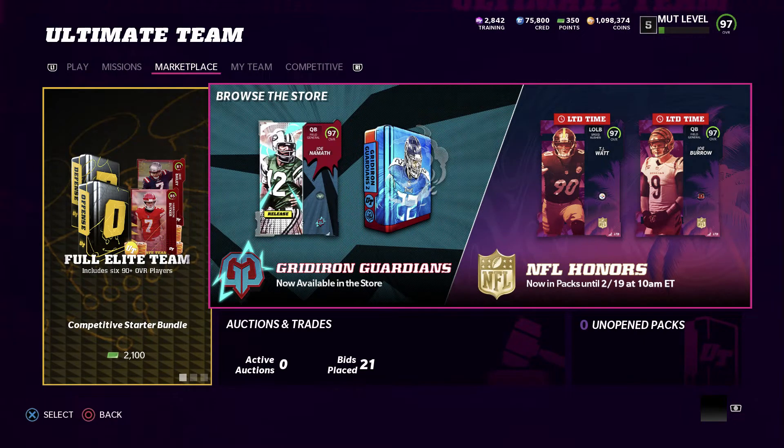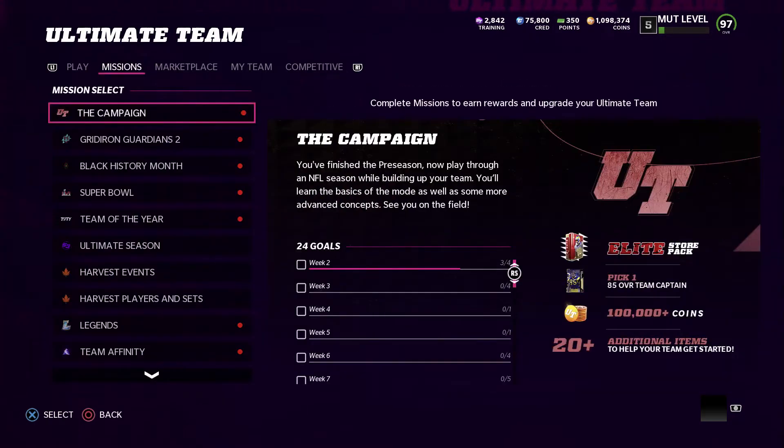What's up guys, it's your boy. We got a ton of content that came out recently - we got Gridiron Guardians 2, NFL Honors, 99 Cam Chancellor, the new MUT level Night Season 3, and always-been Legends coming out tomorrow. We have 97 really 99 Joe Namath and maybe Deion too depending on how they play. Drop a like, hit the sub, let's hop right into it.